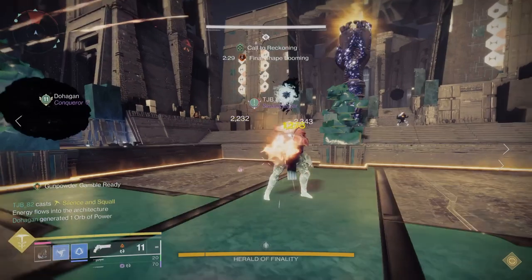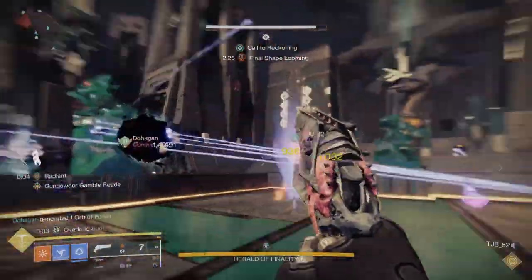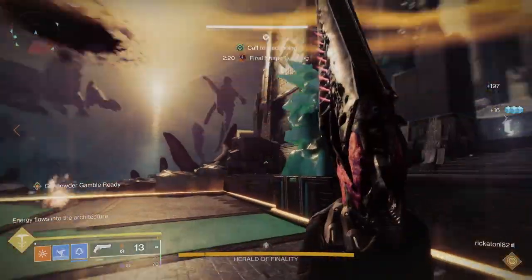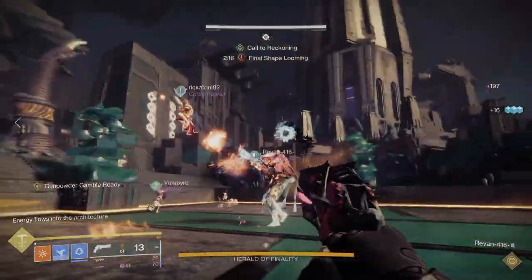All these Blights need to be shot. The people in the center area should be trying to get these where they can, with help from the people who are killing ads on the main plates. Keep in mind that the people in the center area are going to be dodging the boss, who is constantly going to be trying to attack them during that time.